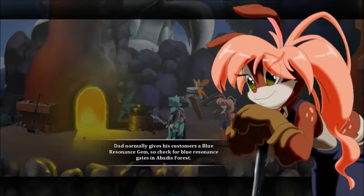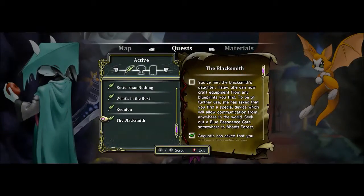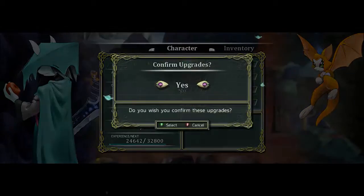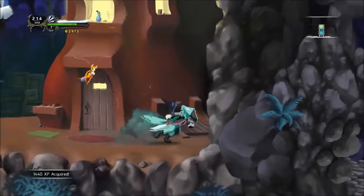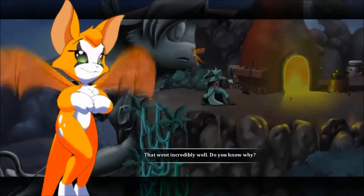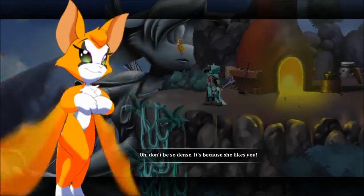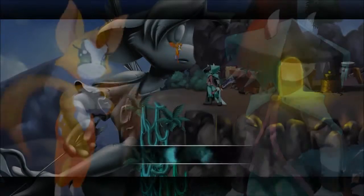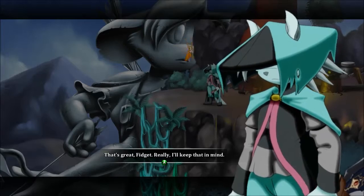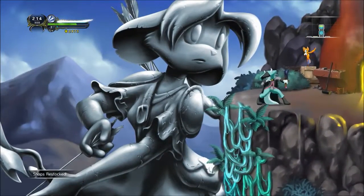Check for blue resonance gates in Abadie's Forest. One of my dad's customers dropped a receiver somewhere in Abadie's Fort — if you find it, I could craft your items and send them to you through the receiver whenever you wanted. That is amazing. Thanks, Steph. Bam — I just exploded as well. Max health — let's get the max health, why not? Confirmed. That went incredibly well. It's because she likes you. She was giving you the signals. He's not too well with emotions and stuff. Oh, look, we can see the face now — it looks like Mosca.